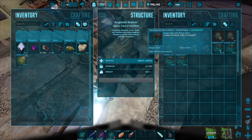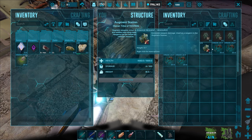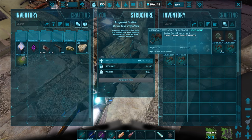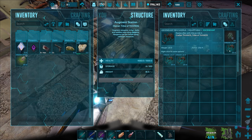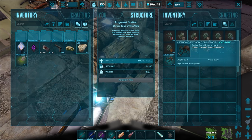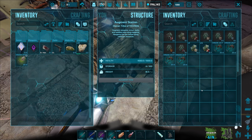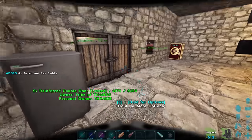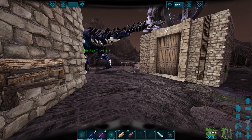The rex saddles are a little bit cheaper to upgrade — pretty much just hide, fiber, and maybe some metal. It just took like pretty much all of our hide and fiber; we have just a little bit left, a few thousand. Then I came over here to the augmentation station and made a bunch of armor augments, getting them all to about equal: 251.9, 256.9, 252.9, and 261.9.